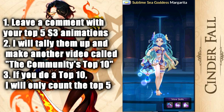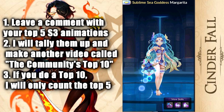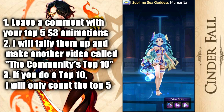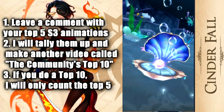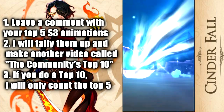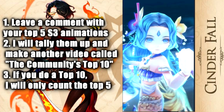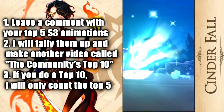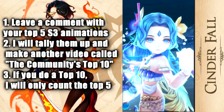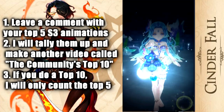Coming in at number 4 is Sublime Sea Goddess Margarita. This animation is so clean. It's at number 4 because there are a couple others I have a more special place in my heart for, but it looks amazing. She opens the shell — and you see her eyes? It's the eyes, man. It's really the eyes that take it away for me. She just looks like she has this murderous intent in her eyes, trapping you in the shell, and then performing some type of ritual. It just looks phenomenal — really really good work.